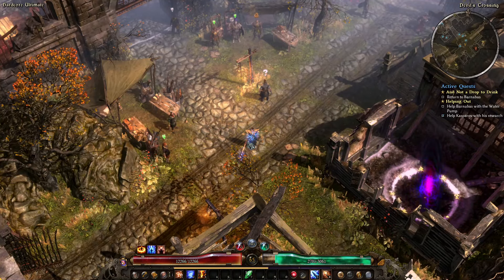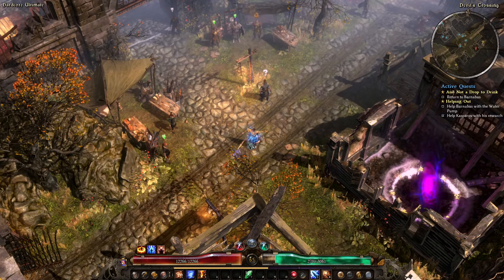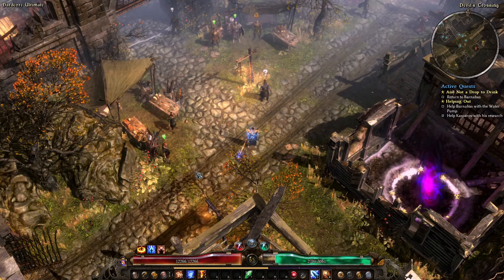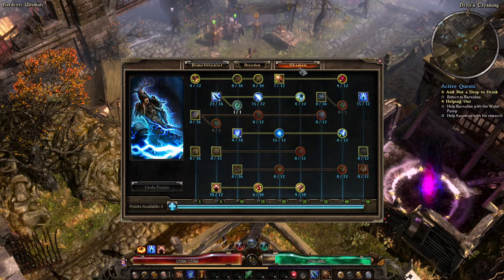G'day folks and welcome back to the channel for part 14 of my beginners Primal Strike Elementalist playthrough. We have just hit level 65, which means we have some gear changes to make, and also some skill points to spend.